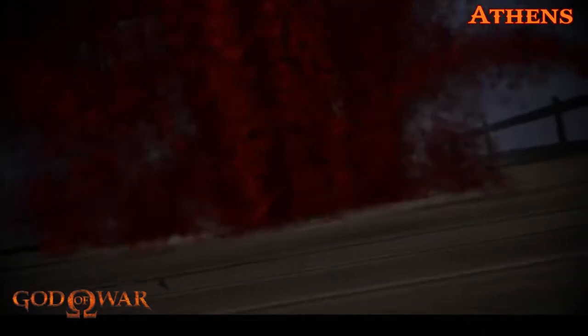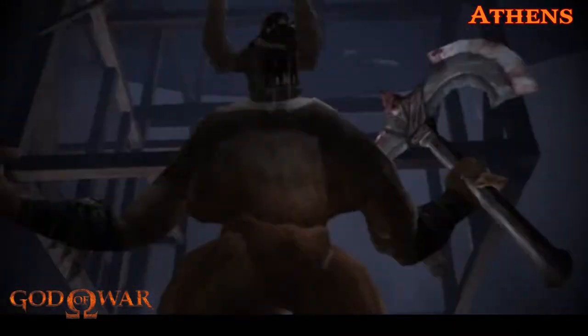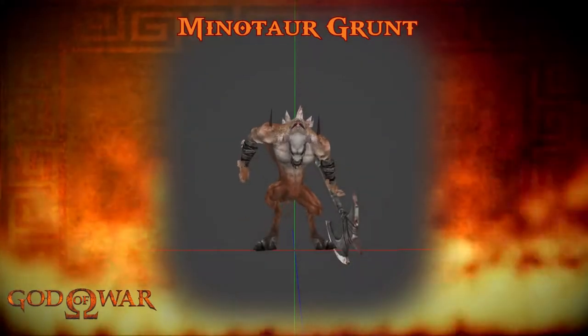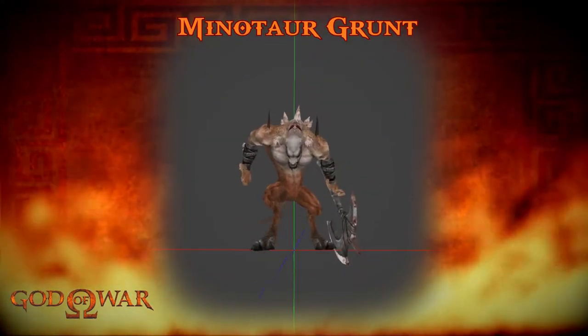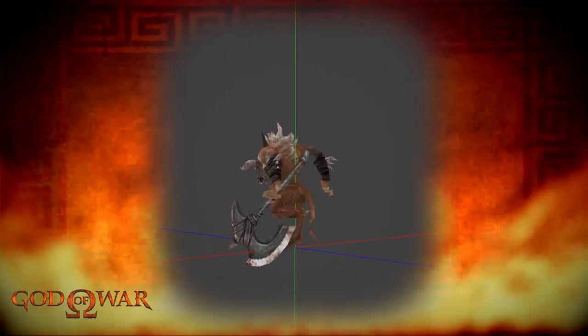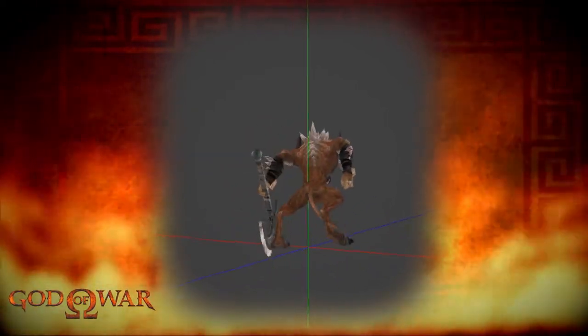Here is the first variant of the Minotaurs, the Minotaur Grunt. You first encounter this one in Athens. As you can see it looks quite intimidating, but the way it stands prepared to attack using its large battle axe really does set the tone for this enemy type.